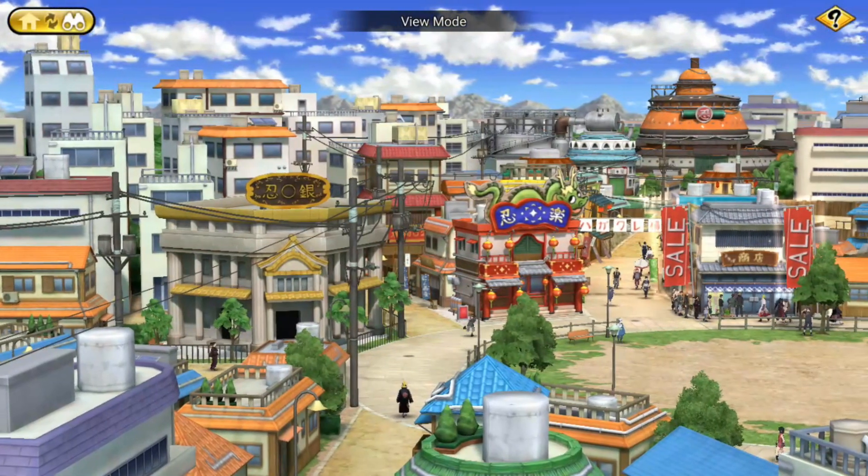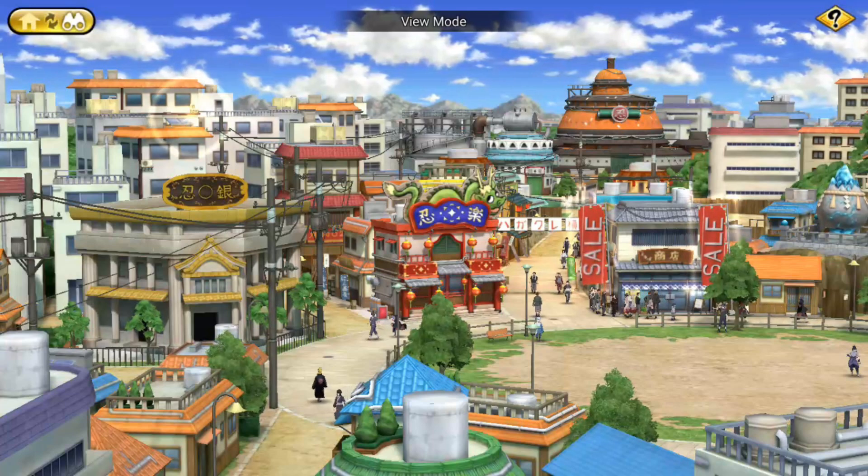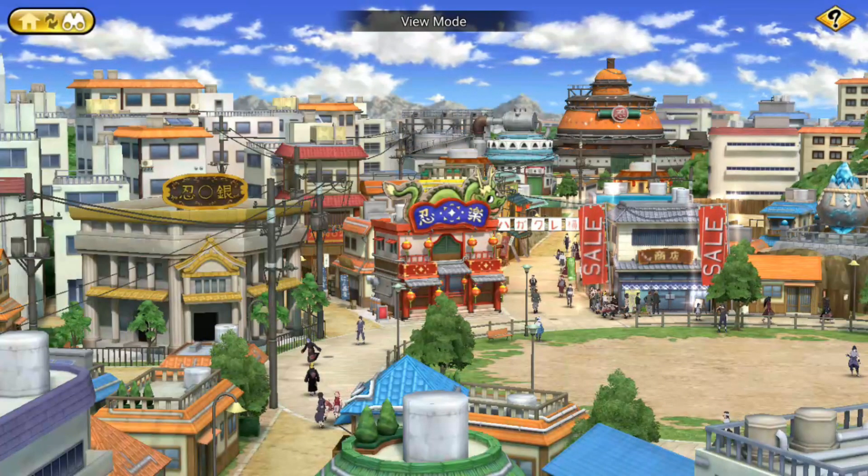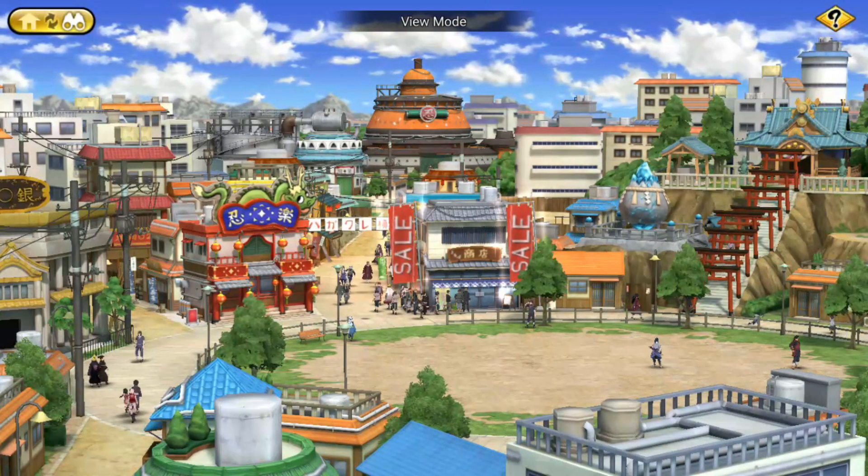Hey, welcome everyone, here is Ika Genselin again, welcome to this beginner's guide, chapter number 3. Today we are going to see how you can increase the level of your bank, your restaurant, your Hokage's office, your monument and your chapel.